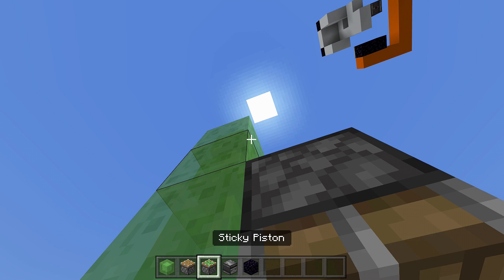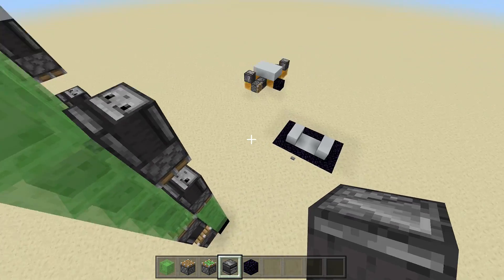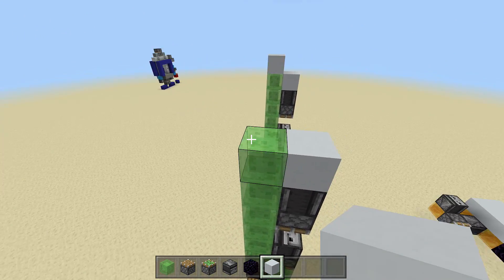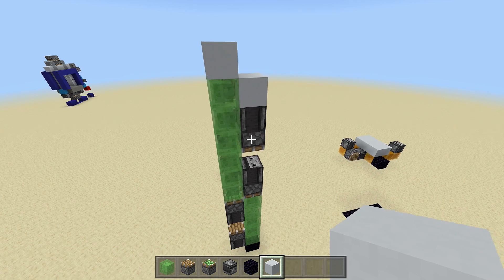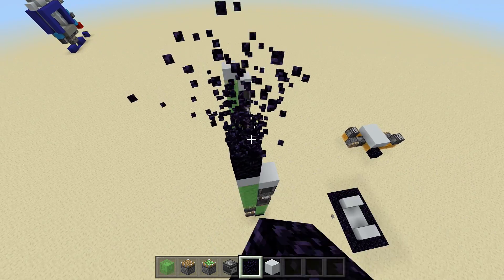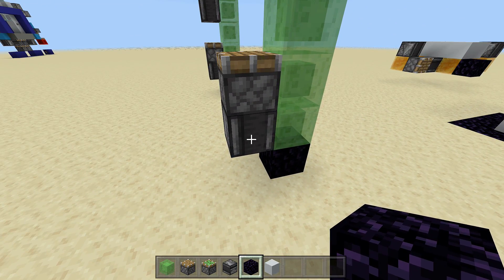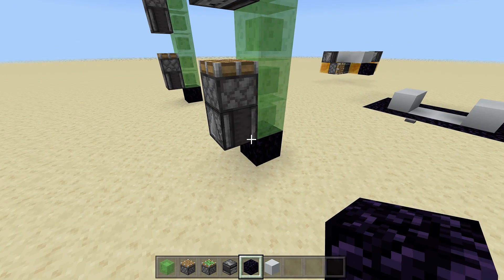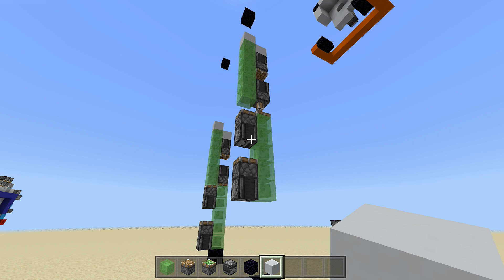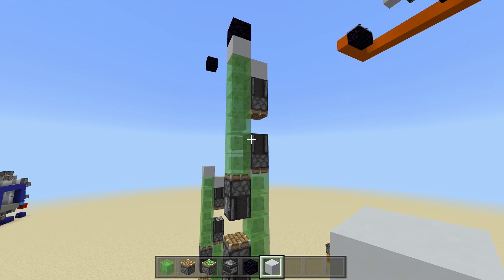Now do the same thing we did on the bottom: place your sticky piston facing down into this slime block, place an observer block facing down into your sticky piston, skip a block, place your piston, and then place your observer block right on top of it. The extra slime block is in case you wanted to put flooring on it so you don't have to see the observer blocks. That's it - you are completely done with the vertical one. Place an obsidian block to stop it, then update this observer block to test it.